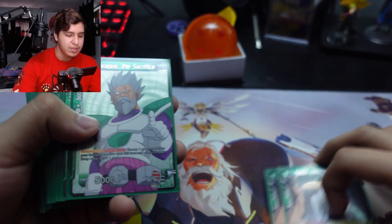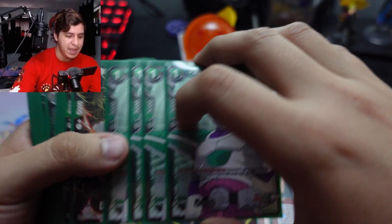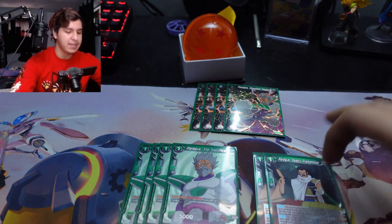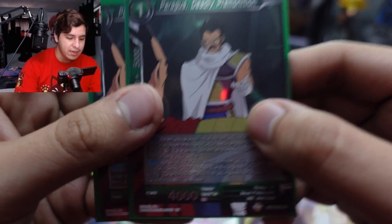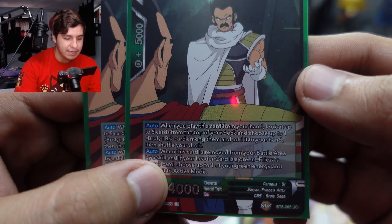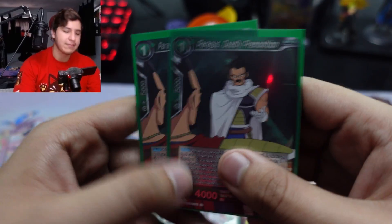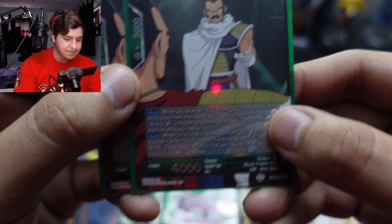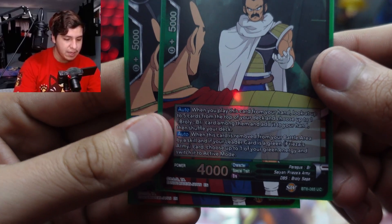For the Paragus support, we play two searchers, four one-drop sacrifice Paraguses, and two two-drops. The one-drop, when you play him, lets you look at the top five cards of your deck, find a Broly BR card, and take it — good if you're missing a piece.